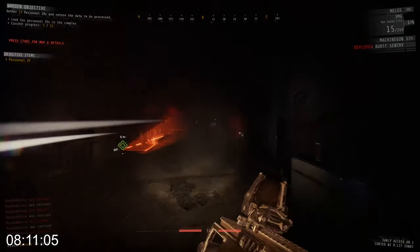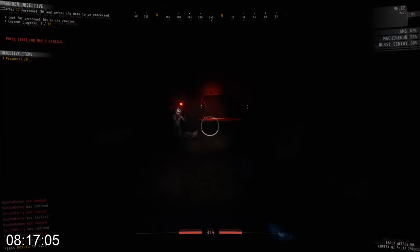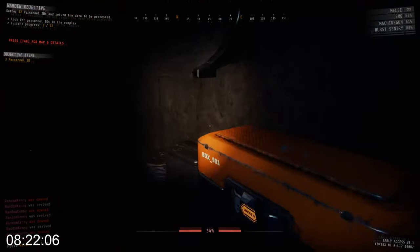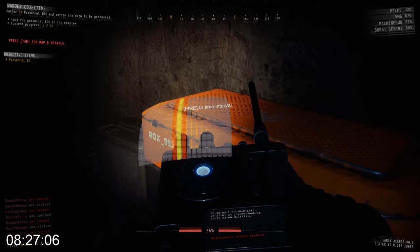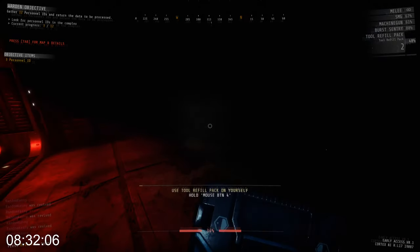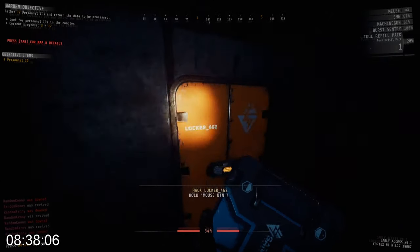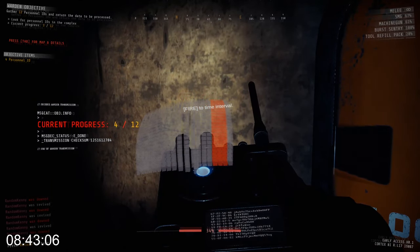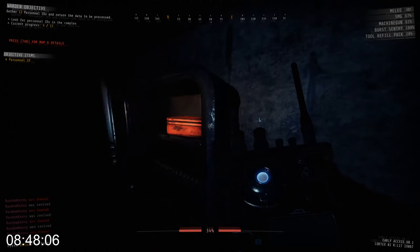I don't let the sentry shoot for too long. I'm using the burst sentry because I mainly want that quick fire rate to stun the enemies whilst I do things. The shotgun sentry is almost always better, but in this case I'm using burst because I just want it to shoot things really quickly — I'm not looking to kill things, I'm trying to buy time. There's the toolkit and one of the three IDs from this section. In here is the medi pack, which I'm just going to gobble up.